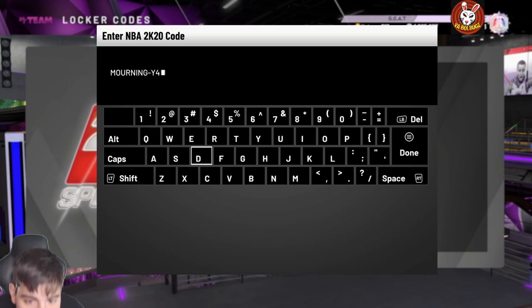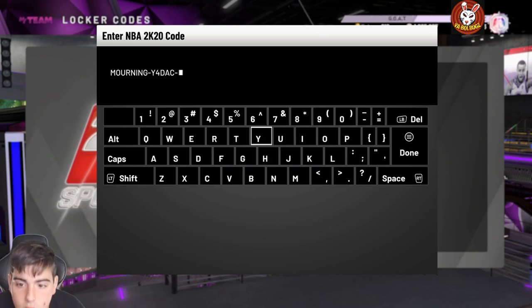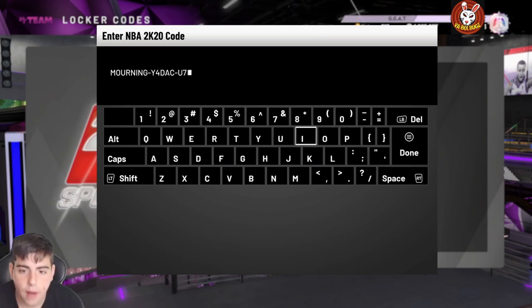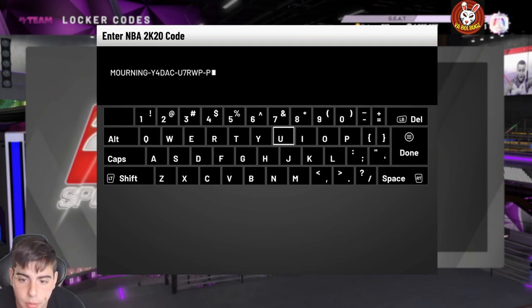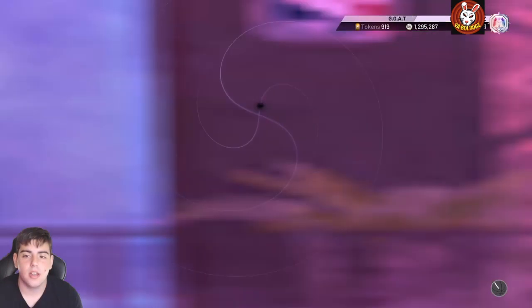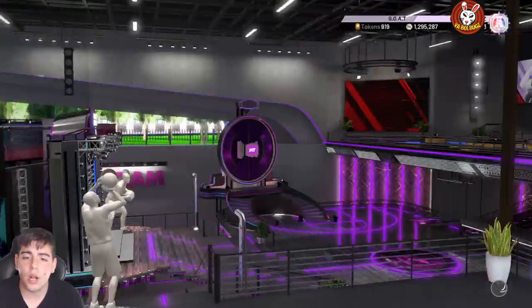Shout out to my boy Jay Moore on Twitter — he's literally goated. This is a very weird code; I don't know how he found it, I don't see it anywhere else, but it was leaked somehow. Here it is: morning-Y4DAK-U7RWB-PYMW. Shout out to Jay Moore on Twitter for finding it.